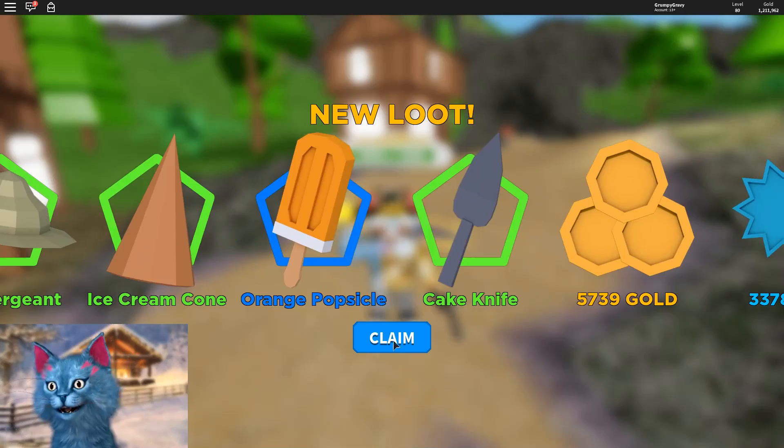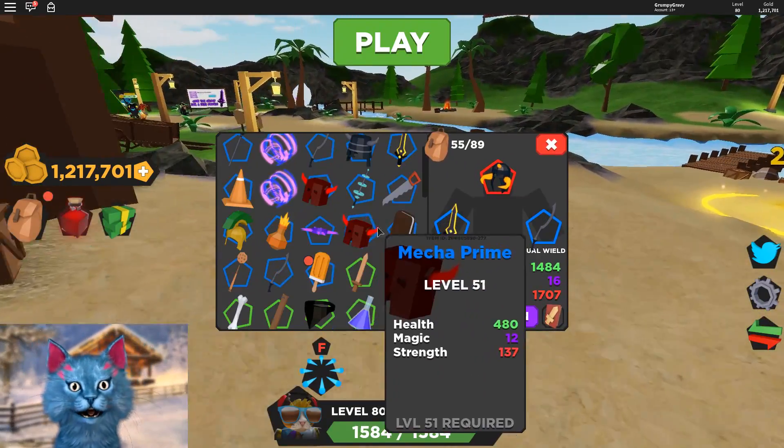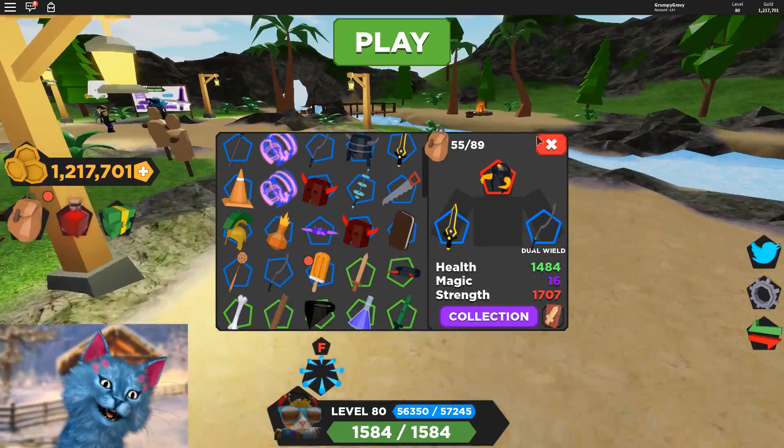Let's see what I got. I don't think any of these are good. We got a blue thing which might be good. Spikes — I hate spikes.